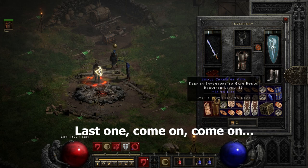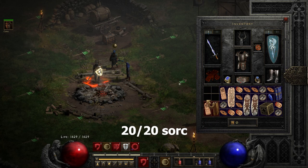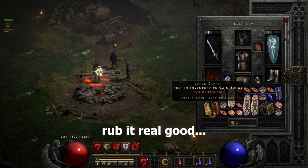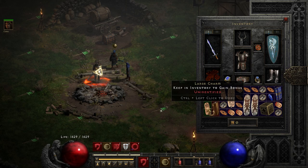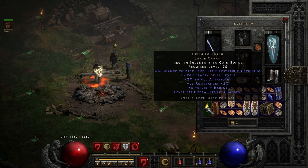Last one — come on, give it the good rub. 2020 paladin, 2020 sork, it will come true. Ignoring the embarrassing scream: this is literally almost as good as it gets — a perfect 20/20 paladin torch. This is the first 20/20 I have ever rolled, and I couldn't be happier. It was on my main class, paladin.